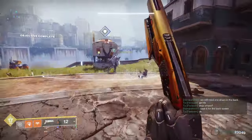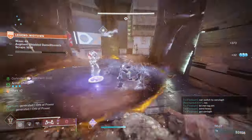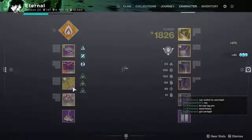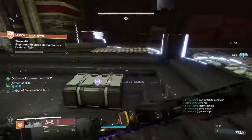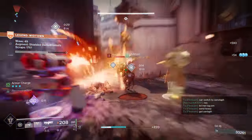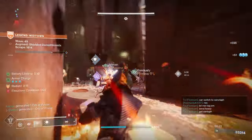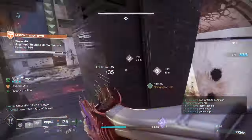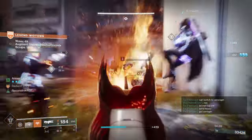The best class to run a 50-wave Onslaught is Hunter with Orpheus Rig to CC the ads with tether. Having a rank three shack decoy is very similar — it distracts them but just doesn't weaken them with tether. Depending on what map you're doing the legendary 50 Onslaught on, if you have multiple shack decoys around the map, when the enemies spawn they can actually be lured to the other old ADU decoy while you're defending your main current ADU.